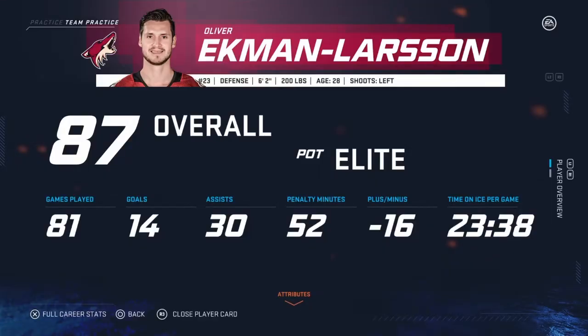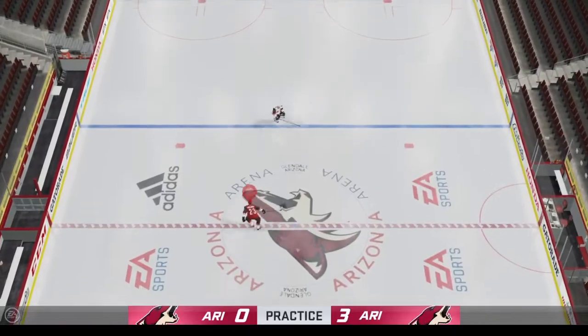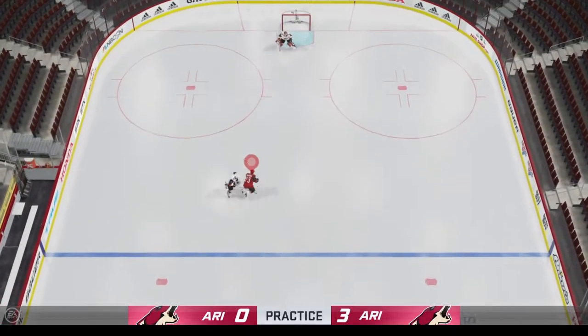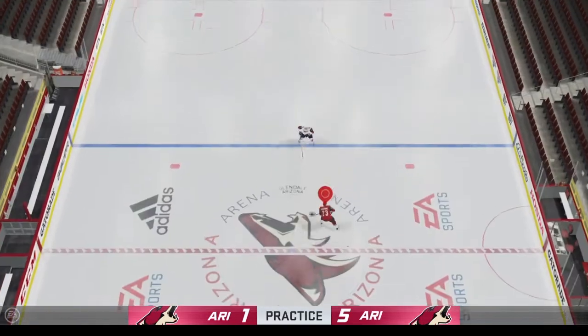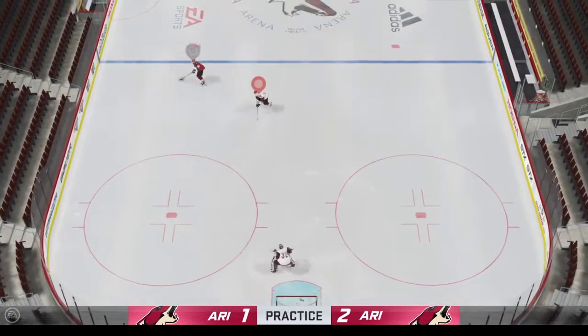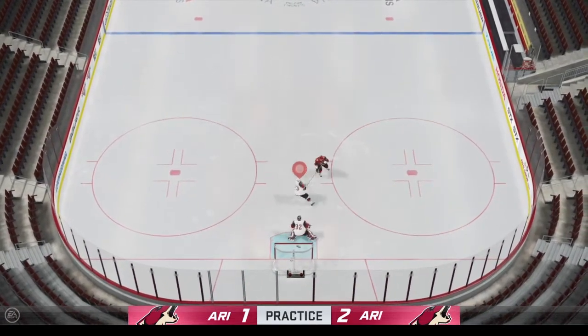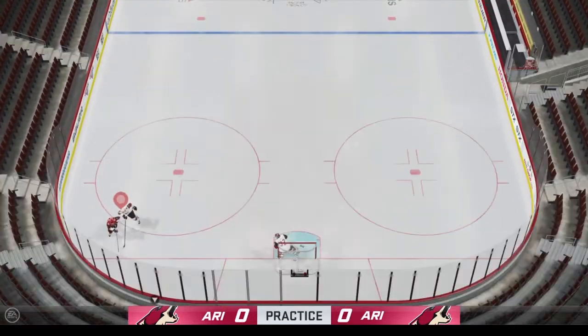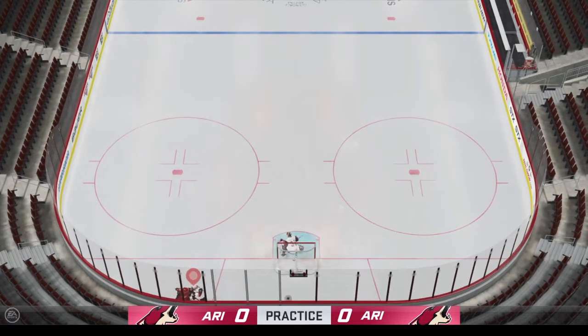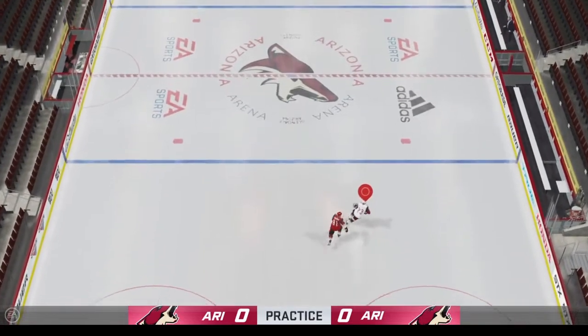I play a lot of defense in EASHL and I've been wanting to tinker with an offensive defenseman build that has some size. When I think of offensive defensemen, OEL is one of the first guys I think of — he had back-to-back 20-goal seasons, routinely hits around 15 goals, skates well, can quarterback the power play, and has a lethal shot. He's also six foot two and 200 pounds, so I'm hoping to create an offensive defenseman with good reach who can also throw the body around.